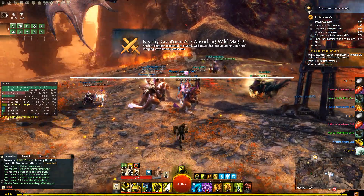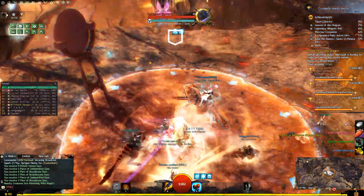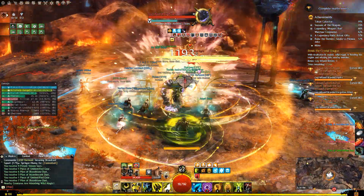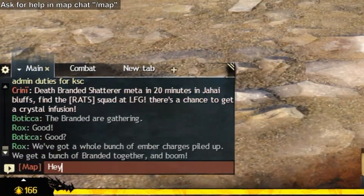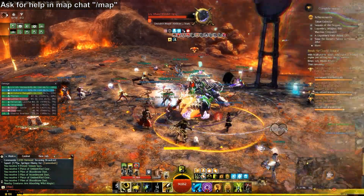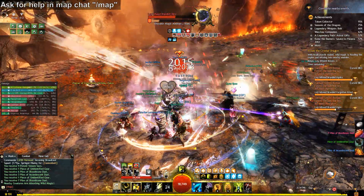The Guild Wars 2 community is easily the most helpful, welcoming and friendly community I've ever experienced in any MMO. So far I've not had a single negative interaction with any other player. This might just be lucky, but I've also asked a lot of dumb questions, so I highly doubt it's just luck. Some useful ways to engage the community: firstly, ask for help or questions in map chat by typing /map. If you've come across a hard event, mini boss, or can't figure out how to get to a hero point, just ask for help. I nearly always get a response and people flooding in to help kill stuff when I do this. Even if you're a proud solo player, this is definitely something you can do.